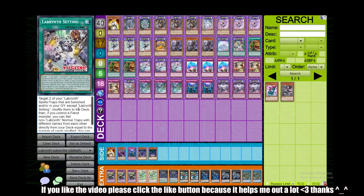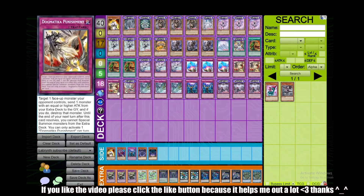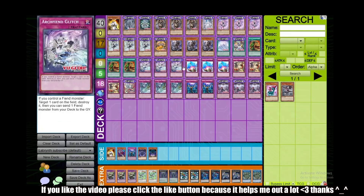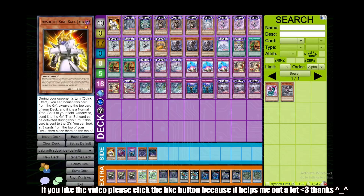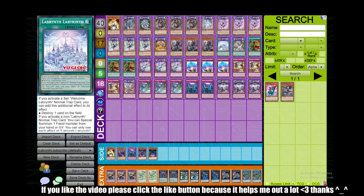We have one Labyrinth Setting. This card might seem like the most crazy card in the world, but you have so much recursion in this deck that you don't often even want to resolve it. It says target two of your Labyrinth spells or traps that are banished or in the graveyard, except Labyrinth Setting, shuffle them into the deck, then if you control a fiend monster you can set one non-Labyrinth normal trap with different names from your deck, up to the number of cards shuffled. So you shuffle two and then set something like IDP and Dogmatica Punishment. Next up we have Triple Pot of Extravagance, which is basically a card draw engine. We have Archfiend Glitch — we talked about its interactions with Backjack — but also if you have the field spell, you can send any fiend you want, since it's not a Labyrinth card, so the field spell triggers on resolution. You'd activate the Glitch, destroy a card on the field, foolish whatever fiend you want, and then revive it with the field spell.